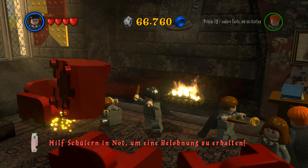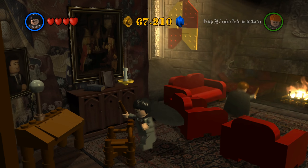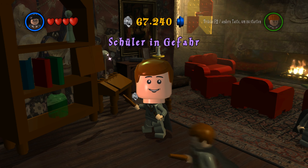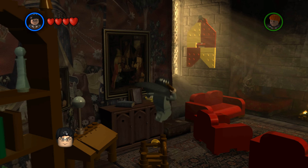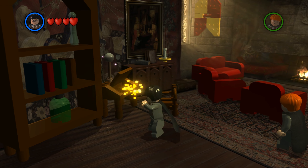Das wollte ich nicht. Wir könnten dem Schüler aber helfen. Oh je, das fängt ja gut an. Schüler in Gefahr – damit haben wir einen weiteren Schüler gerettet. Mussten wir den retten? Der in der Winkelgasse oben stand? So komisch.